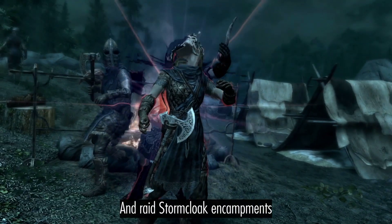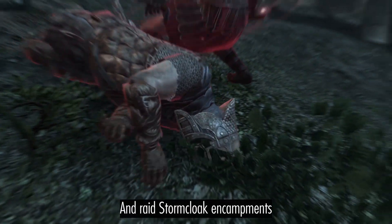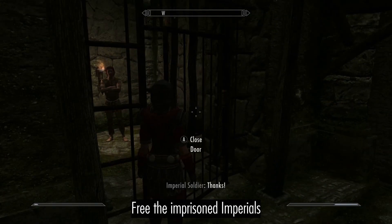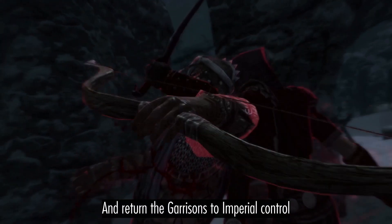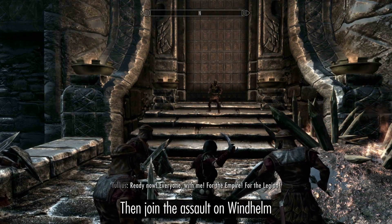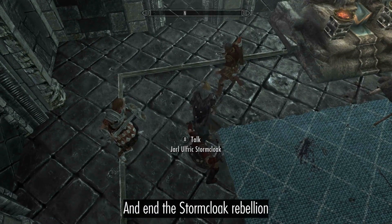Extort Stormcloak stewards, slaughter Stormcloak sympathizers, and raid Stormcloak camps. Sneak into enemy forts, free the imprisoned Imperials, and return the garrisons to Imperial control. Then join the assault on Windhelm and end the Stormcloak rebellion.